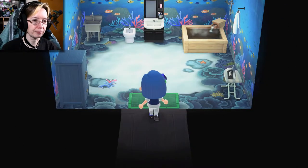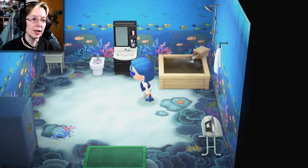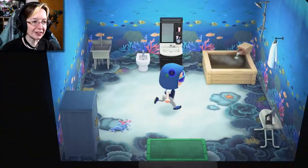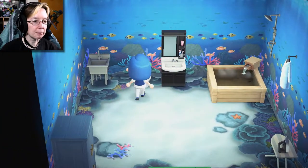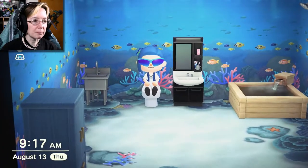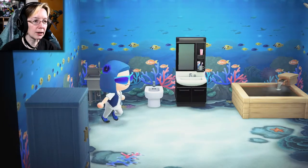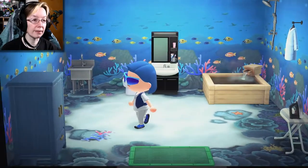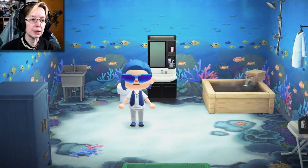Back here, this is like my mud room — or my bathroom, I guess it'd be more inclined to call it. I love the ocean floor, I think it's fun. I have my bathtub, the sink, the potty. Another sink — I don't know why you need two sinks, but I've got them. I really should get another one and put them side by side. I think that would be neat.